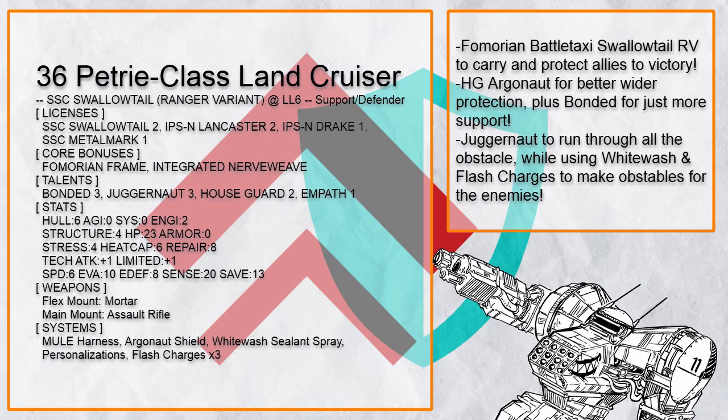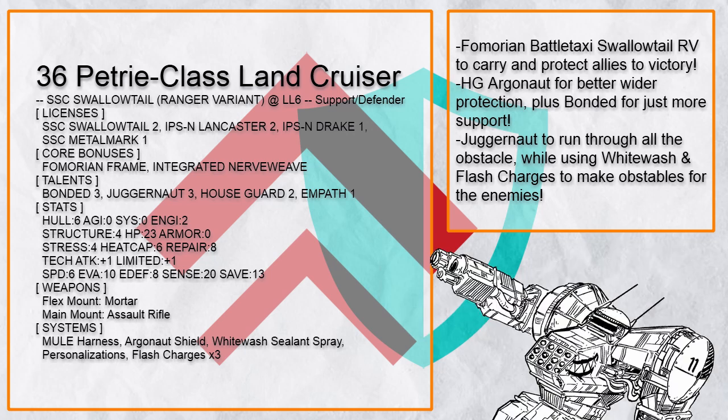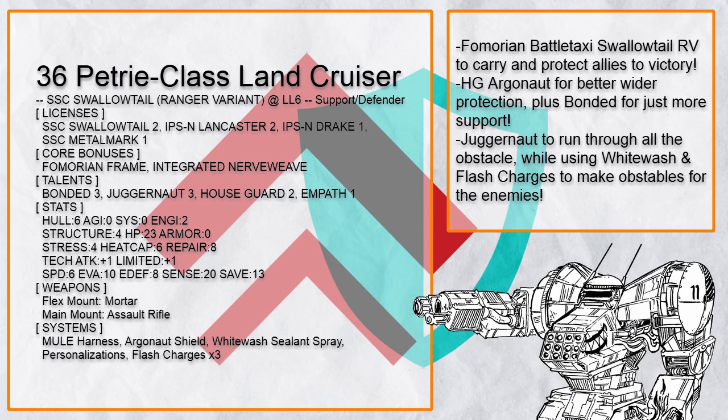E-Tree Class Land Cruiser is a Famerian Battle Taxi Swallowtail RV with Bonded, Houseguard, and Argonaut Shield to protect and support its rider — and Juggernaut to just run through everything. Whitewash and Flash Charges also make things a bit difficult for enemies around it, annoying them just enough to make things very lethal for them as the rider destroys them with ease.